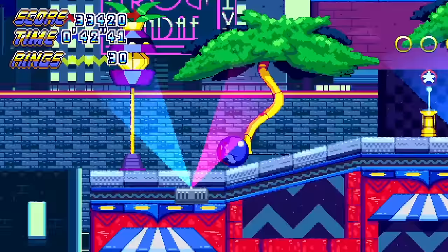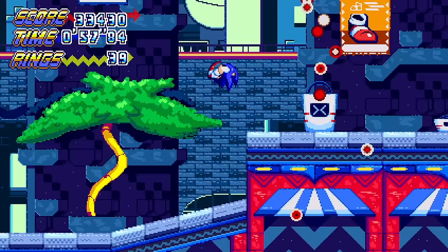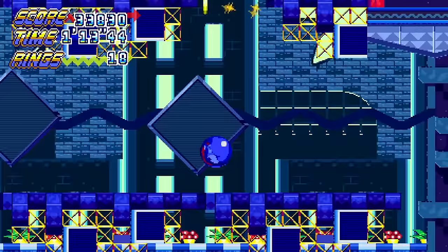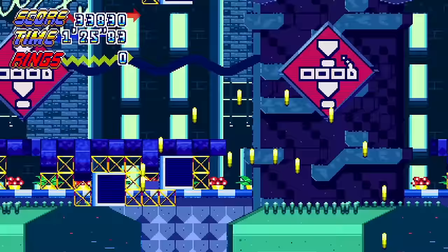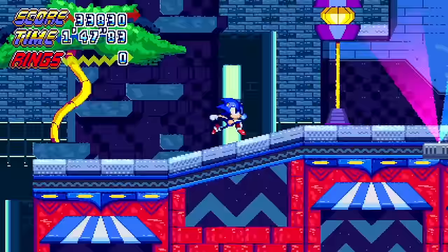Maybe we'll get lucky and randomly find the special stage — another checkpoint! I think we flew through that section pretty quick. Where would you hide a bonus stage? Maybe down here somewhere. I think super peel out might be my favorite move in this game — he just goes so fast! Another checkpoint. I guess we'll go down here. Am I supposed to be over here? I think I'm okay. Oh, there's a train — or a subway! We're gonna get hit again. Help me out! I just need a ring really bad — just one ring.